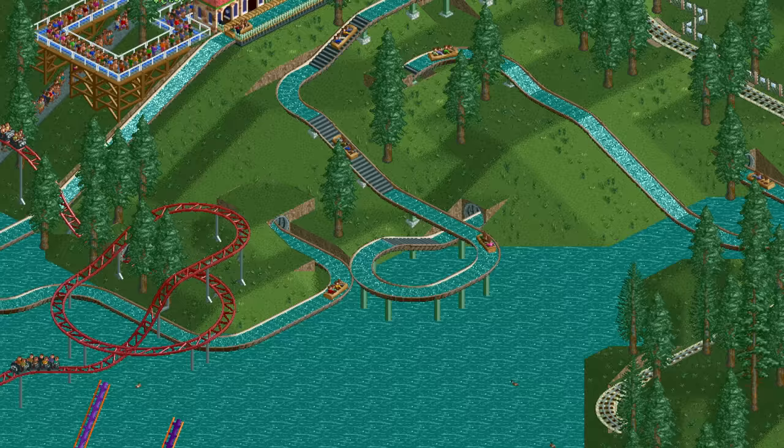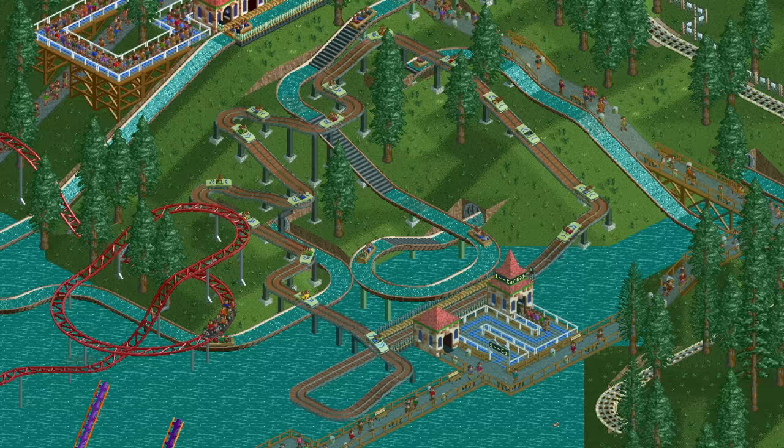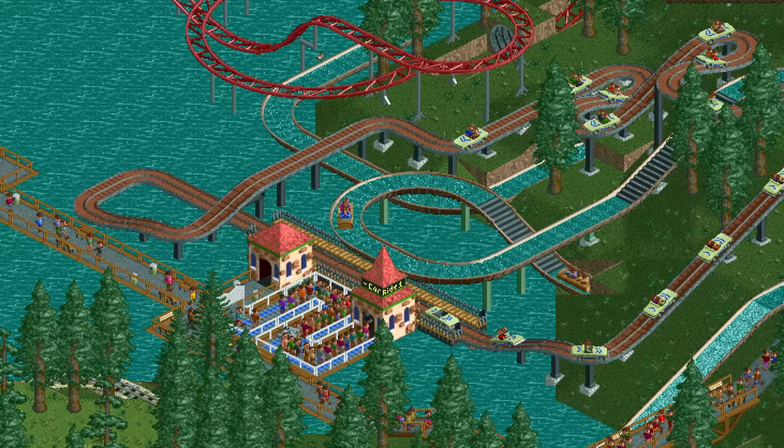I'm thinking it would be nice to have another ride interweaving with the log flume on the side of this hill, which is an ideal spot for a car ride. Wouldn't it be nice to drive along this track, see people on the log flume, and enjoy the view? Guests certainly think so as the ride is quite popular. The color of the track here is sepia, which is another new color.